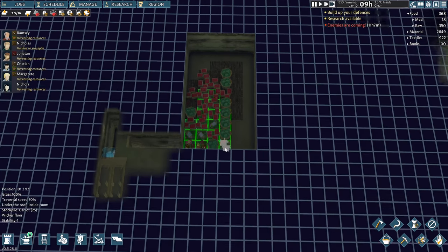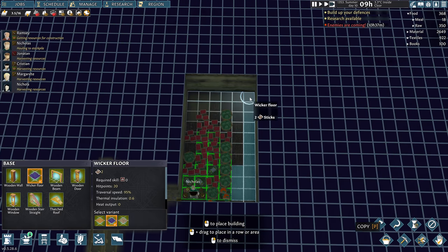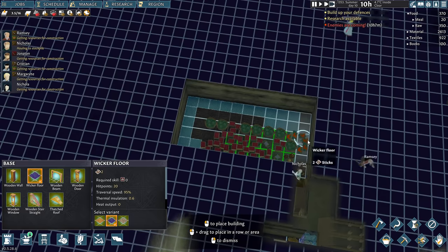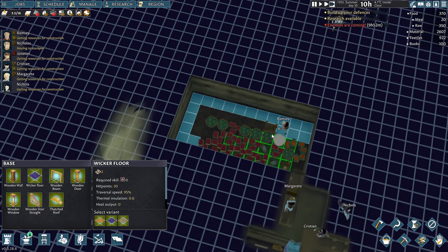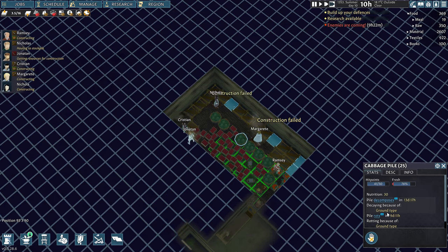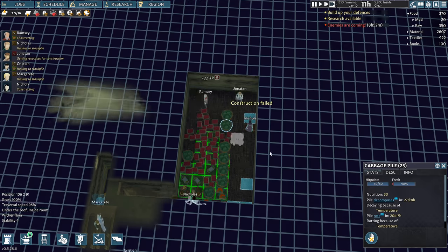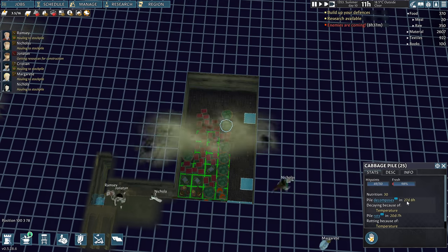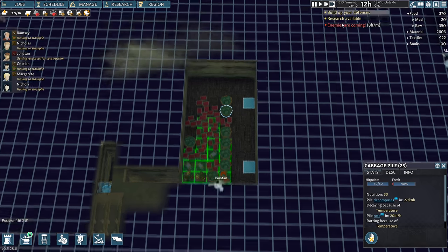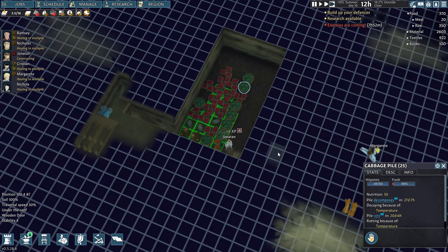Let's go down here — let's make sure this is all built out. Food storage looking nice — everything's still preserved. Decays because of ground type — that's fixed now. Temperature, twenty-seven days — okay, that's pretty good. Once we get through summer in two days it should start to cool down and this will be good. I think we're good for food storage for now.